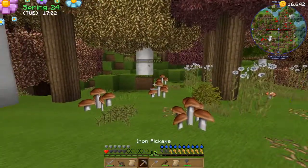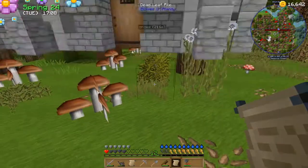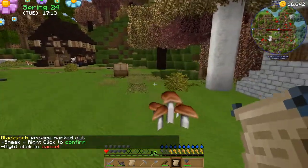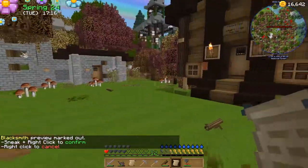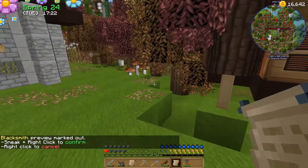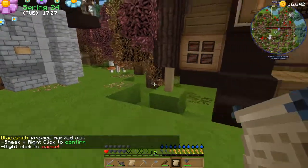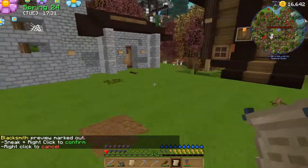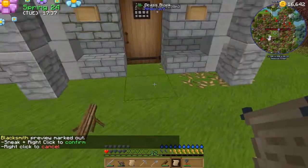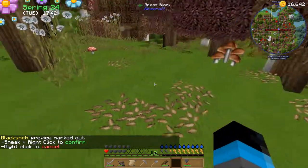Maybe the blacksmith over here. How does that look? A bit too far away from this one - let's bring it forwards, a little bit more here. That leaves one, two - actually two further back. One, two - so I can make a pathway going that way then. That's perfect.